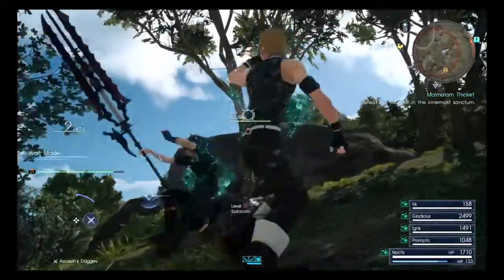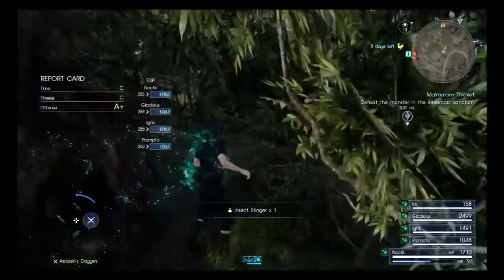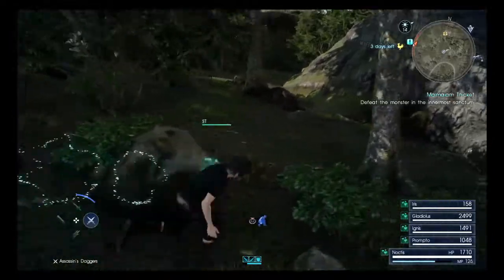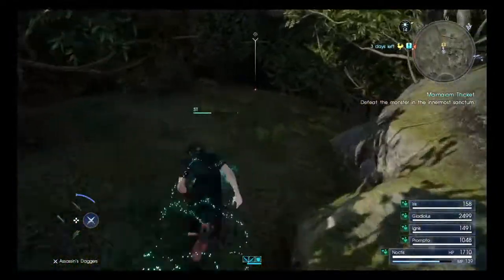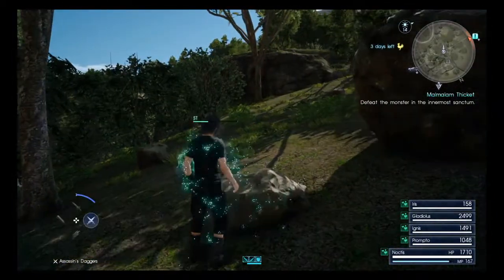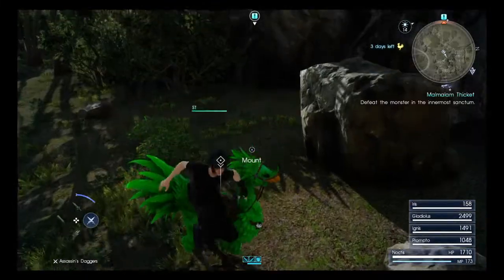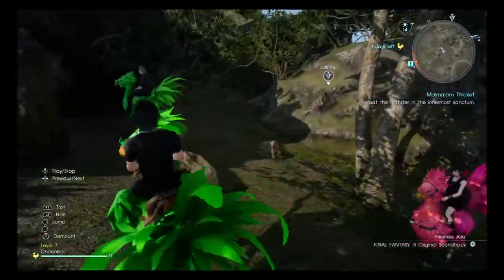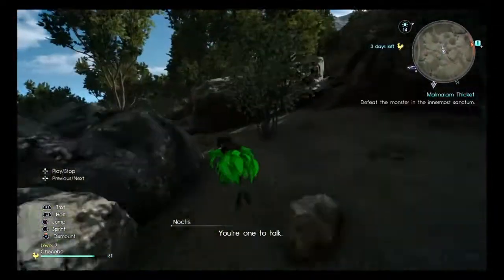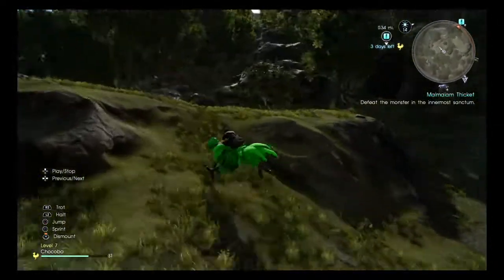There's a treasure over there which we should probably grab while we're around here. There are some Spiricorns - they're not too much trouble. That is our Choker Boat providing us with a nice little buff. One Spiricorn down, there's a second. We've got some Killer V's to take care of - nice and simple. Iris does have a special technique ability I've never actually used, so I'm sure we'll find out what that is. She also has very low health - 158 compared to everyone else up in the thousands. That doesn't mean she's useless though, because she provides healing in battle primarily, which is never a bad thing.